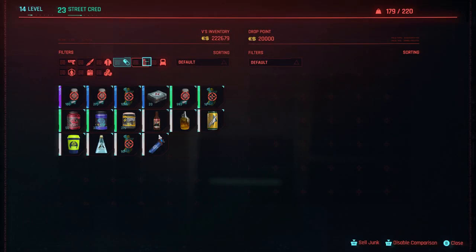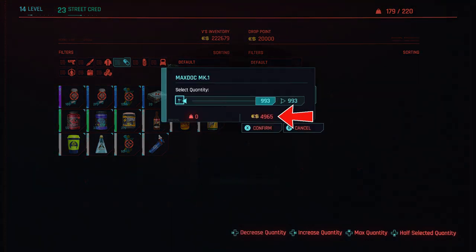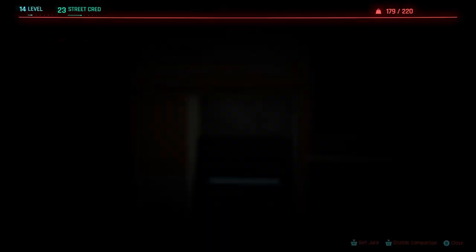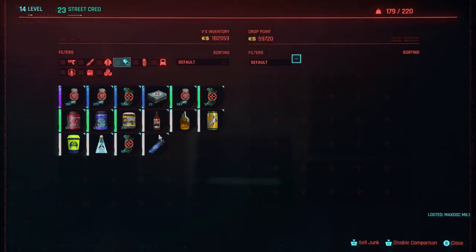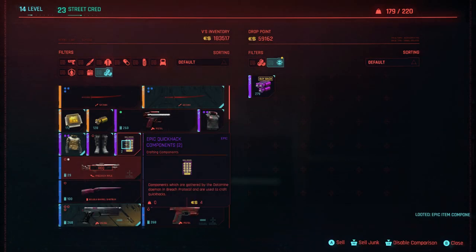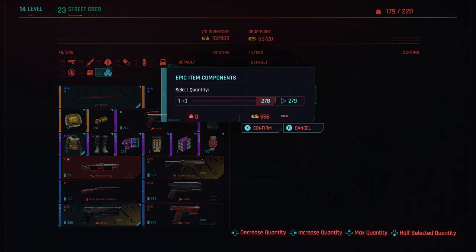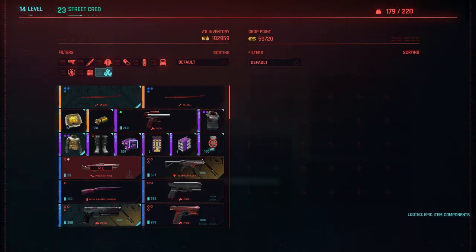Find a drop point. This drop point's inventory is at 20,000 eddies — just sell 5,000 eddies worth of any consumable you want. Back out of the drop point, go back in, buy back whatever you sold, and see here my drop point's inventory is now at 60,000 eddies.